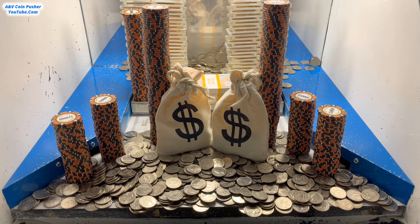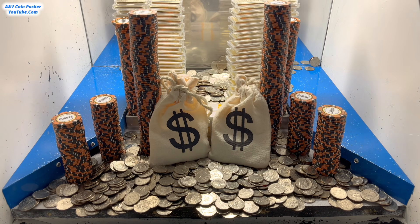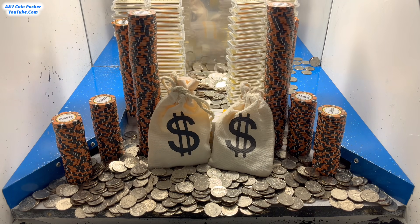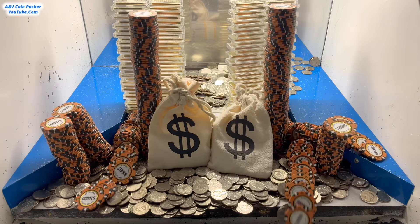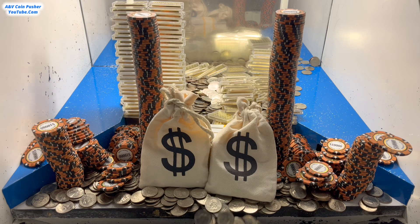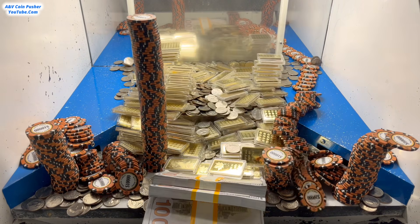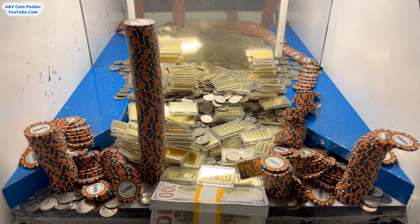That was a bunch of quarters I just put in there — let's see what it does. Come on, big money! The $100 bills fell down to the lower shelf. It looks like they took literally all the quarters off of the pusher to level it out so they could put the two golden walls on there. Whenever those towers on the pusher fell, it demolished some of the towers that were on the corners. We got the mister bag and we got another tower to go — there's so much action going on right now I can't keep up with everything.